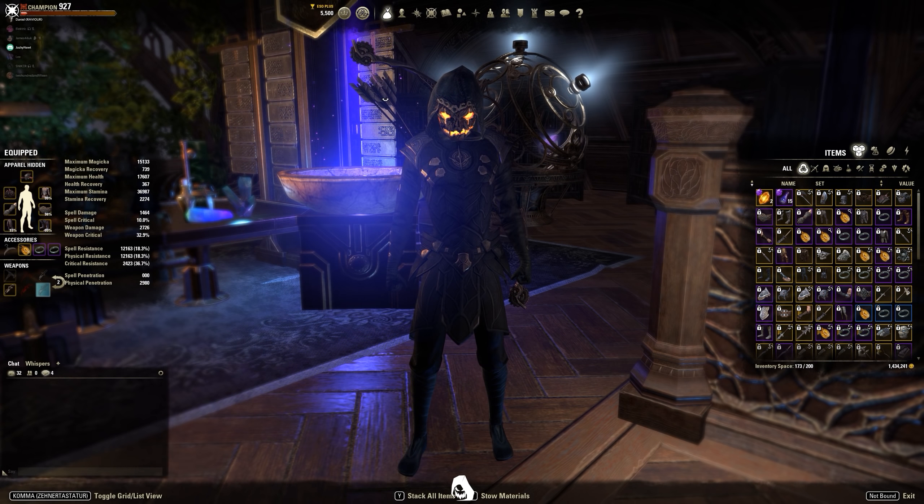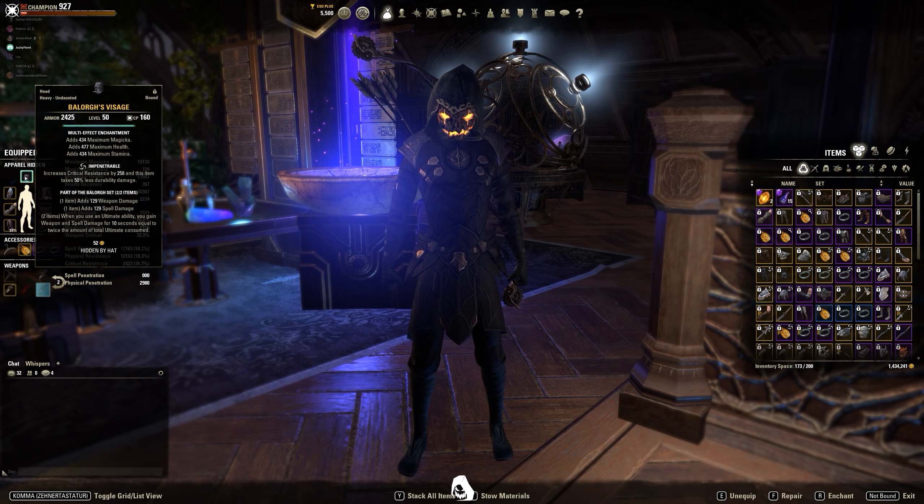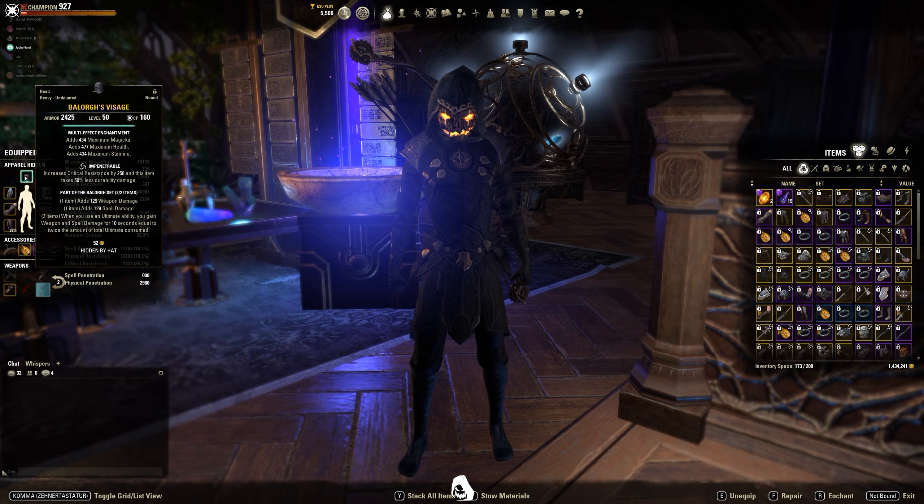If you're not a fan of lucky procs you can go with Balog, which is a very great and reliable offensive set. At 100 ultimate, Incap gives you 200 weapon damage. The great thing about Balog is that it doesn't only increase your damage after the ultimate — it also increases the damage of your ultimate itself. So if you hit an Incap with 500 ultimate stacked, you get 1000 weapon damage for and after your Incap, and that weapon damage also increases your healing.